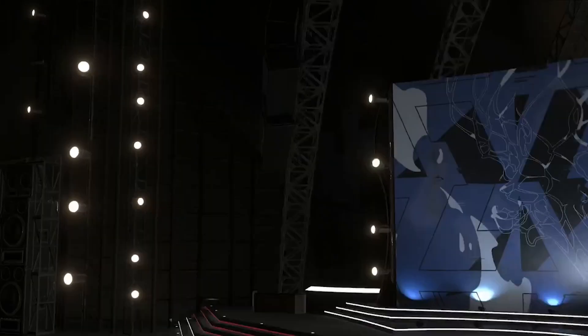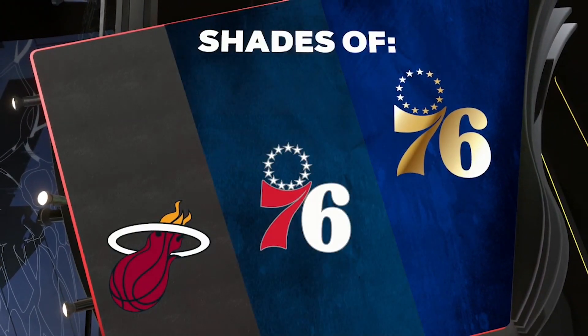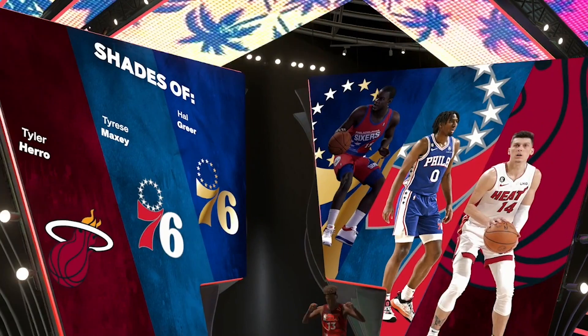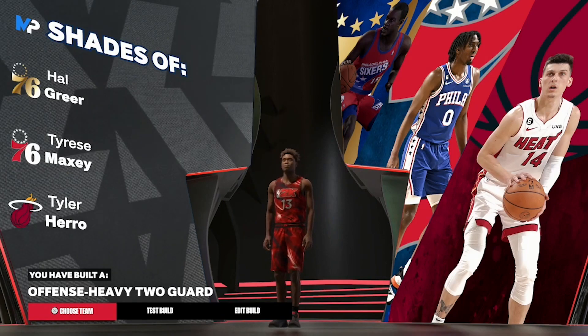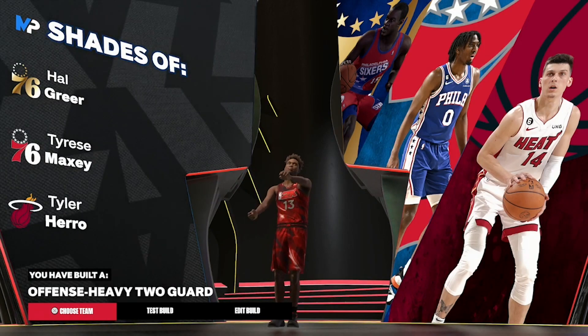If you made your guess on what you think the build can be, let me show you the actual name. In the legend tier for the sixes we get Tyrese Maxey, and I believe we also get Tyler Herro. The name of the build is none other than an offense-heavy two guard.